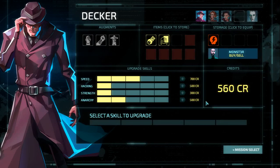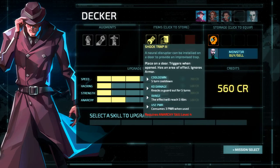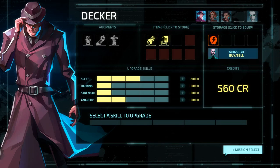Hello and welcome back to another episode of The Workshop, featuring Invisible Inc. In the previous episode, we got some awesome equipment for our characters, but now we're gonna need money in order to make them good enough to actually use that equipment. So let's go to the mission select screen and see what Gladstone and Monster have to say for us.